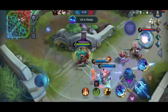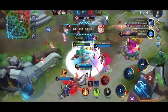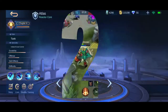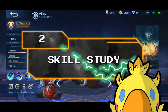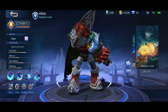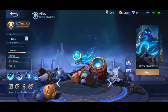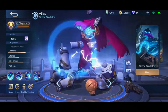His skill set includes AOE slow, stun, and provides him great move speed, making it much easier to set his skills. So let's get on to our next topic to study his skills. We are now on my favorite topic of this guide, which is skill study. Here we would thoroughly study his skills and really deep dive and dissect this to know the behavior of each, and we can learn how to use this for real game application. To start off, let's talk about his passive, Frigid Breath.